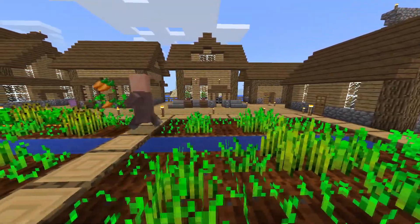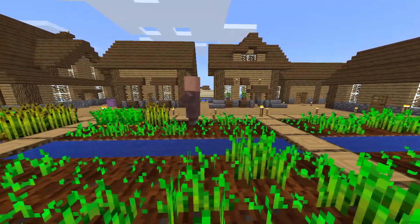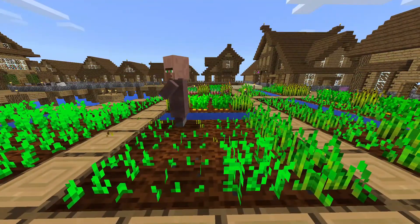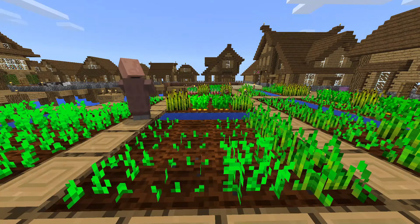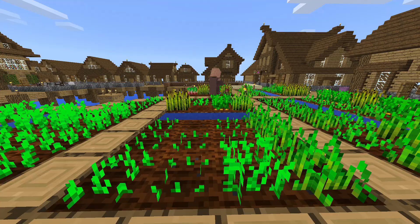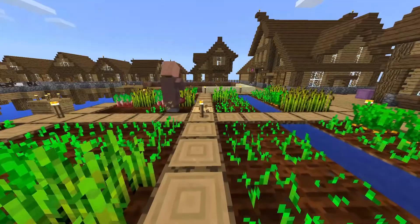So as of last week, week 9, we now have a fully functional village, an active farm, a villager trading hall, and an animal pen. That being said, this is just a PSA: we need more realmers to trade with the villagers in the village hall, just to level them up.